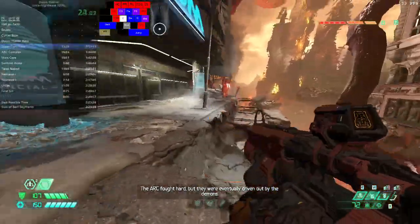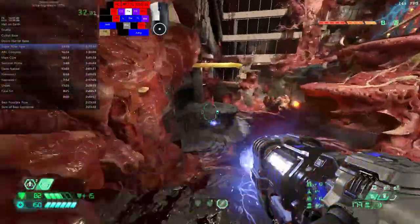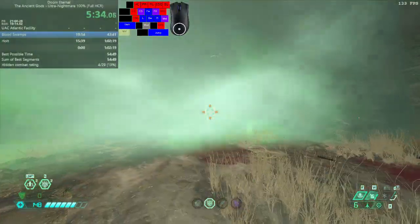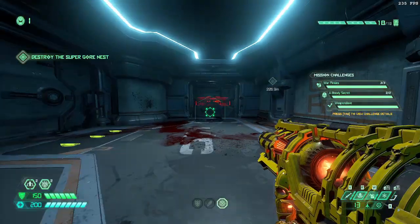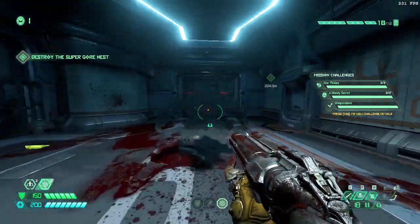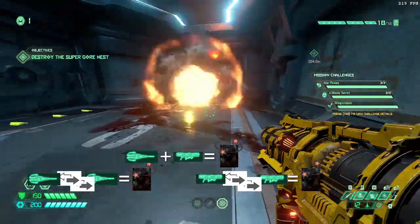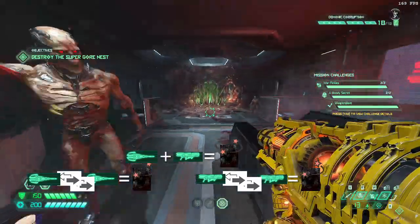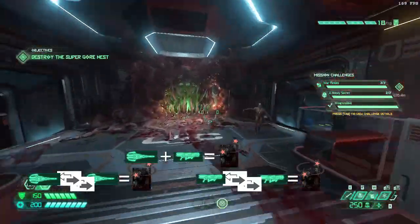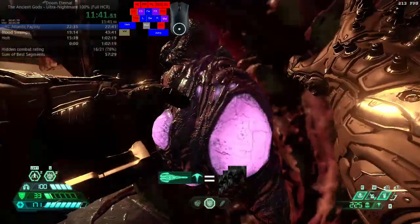The next level is Super Goresnest, and there's actually only one new enemy introduced: the Spectre, which is fairly simple. Unlike Pinkies, Spectres have no front armor, so you can shoot them from the front normally. Due to their invisibility you cannot lock onto them or hook them, but since they're kind of big and their movement is really predictable, you can just shoot them with a short quick rotation. Spectres can be glory killed and count for the Pinky glory kill challenge in Super Goresnest. Quick ways to kill them: a ballista shot followed by a rocket launcher shot, or two ballista shots, or two rocket launcher shots. A Destroyer Blade will also kill them.